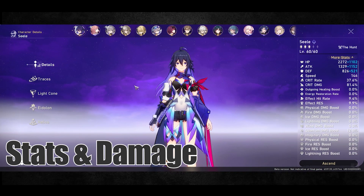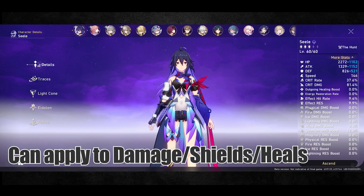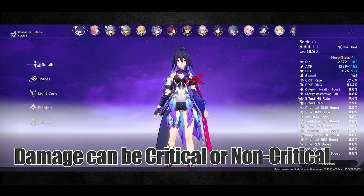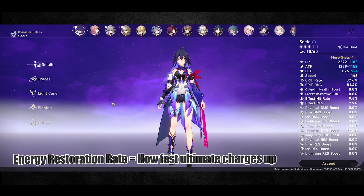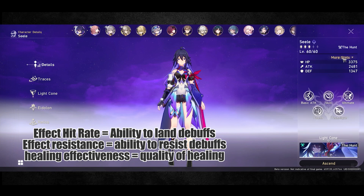Characters scale off one of three base stats: attack, defense, or HP — determining damage dealt, shields, or healing output. When a character's HP drops to 0, they can't act for the rest of the battle. Damage can be critical or non-critical, based on crit rate chance and critical damage multiplier. Speed is the main factor determining turn order and how often a character acts. Energy restoration is a pseudo-bypass to this, since ultimates let you act outside turn order. Other stats include healing effectiveness and effect hit rate, which governs the ability to land debuffs.